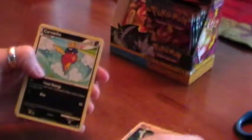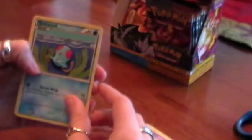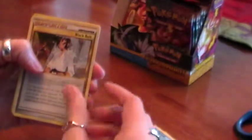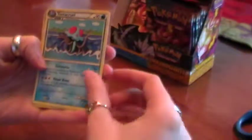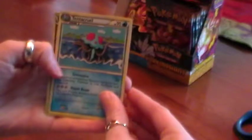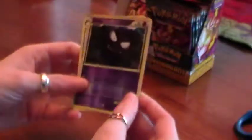We have a Cubone, Carvana, Shuppet, Nidoran, Tentacool, a Black Belt for the Supporter, a Licky Licky — which was terribly annoying in the pre-releases — a Tentacruel, which was kind of good in the pre-releases, a Reverse Holo Gastly, and a Wailord for the Rare.